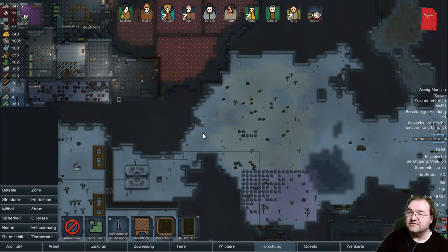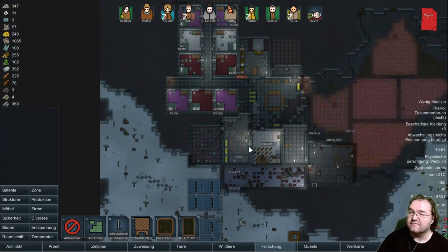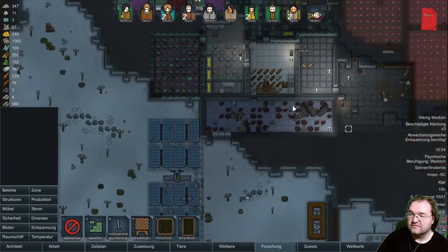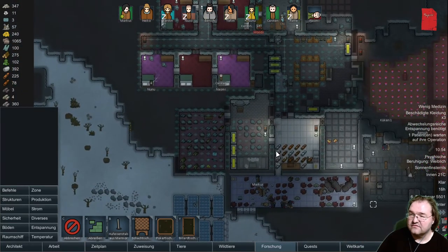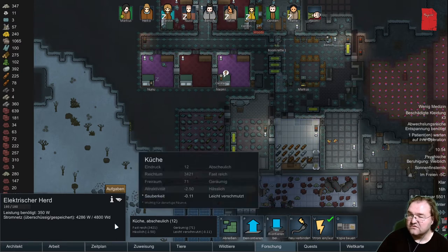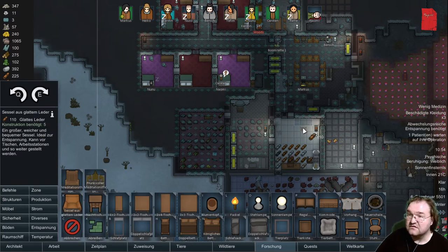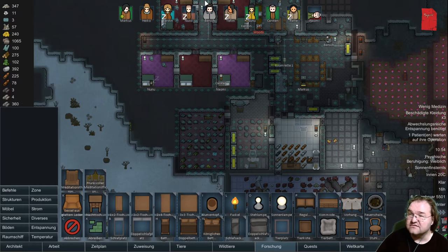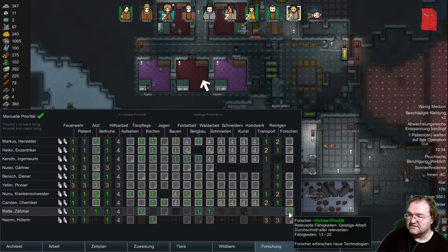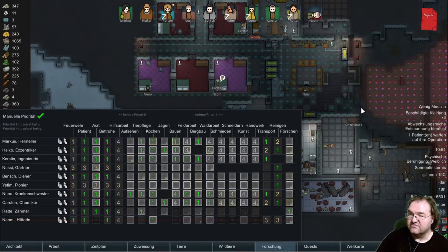Dann bauen wir hier nochmal so einen Hofeisenstab hin. Laufrausch - Markus wird die nächsten acht Tage schneller laufen. Wir brauchen eine zweite Kochküche. Möbel, glattes Leder. Und warum steht hier eigentlich noch kein Sessel? Wer ist gerade mit Forschen beschäftigt? Ratte. Ach so, Ratte ist auch auf Bergbau und Waldarbeit, darum wird nicht so viel geforscht hier.